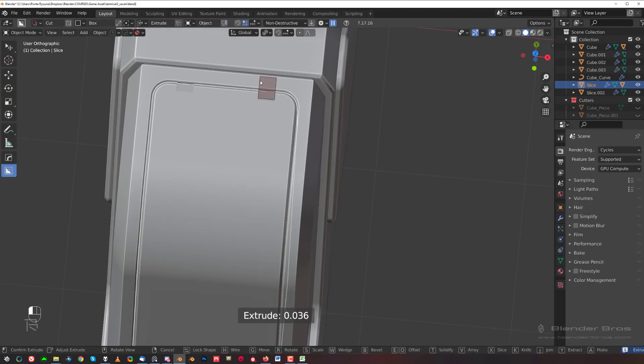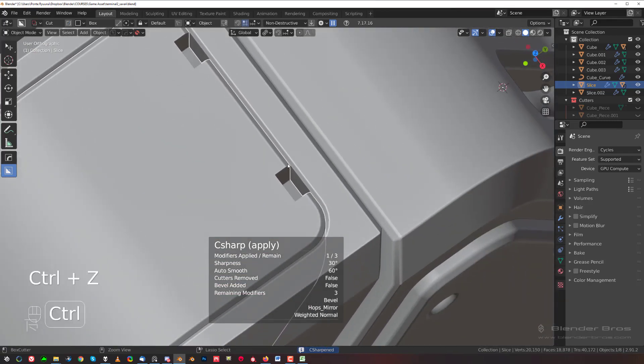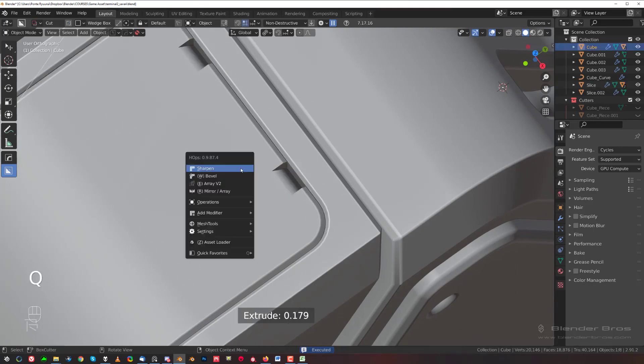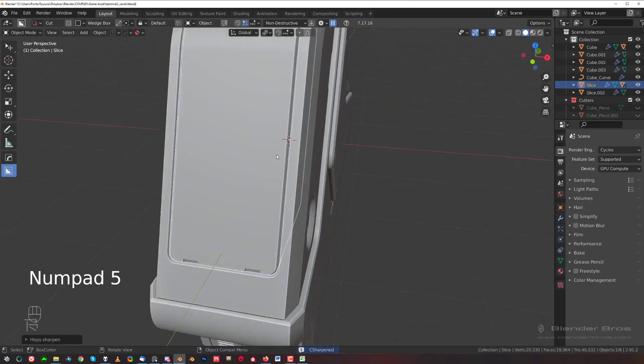Drop it down and go with a wedge. We're not looking too good — that's not the wedge we want. So W, boom, that's the one. Sharpen and sharpen — now you're talking. Same here, we need some cuts in here.